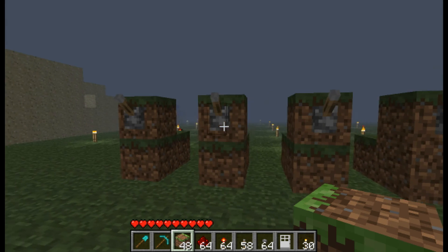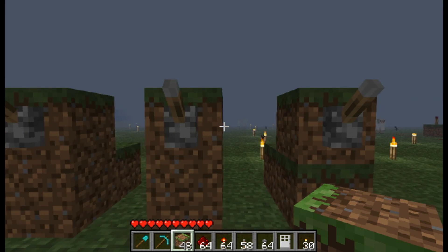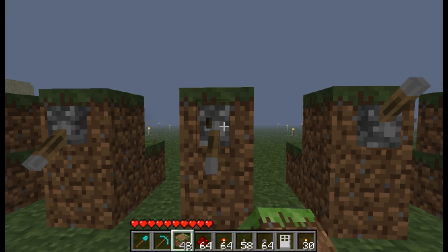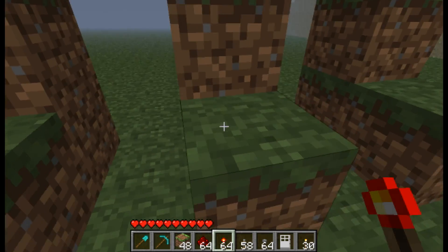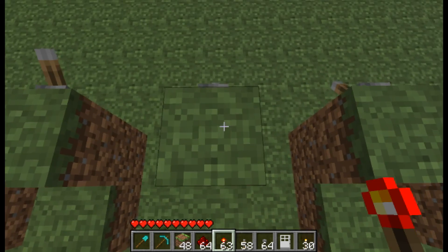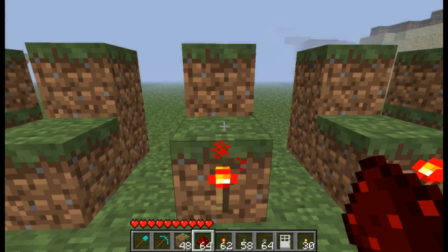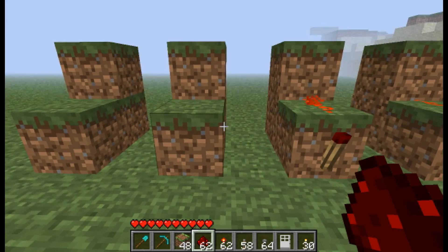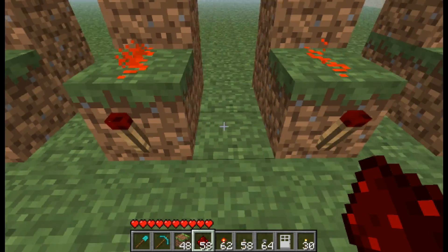Right now you want to put down the levers that you want to be down in your combination. For this example, the second one and the third one will be down. So you go to the ones that are down and you put torches on them — double check which ones are down. These two are down, so I'm going to put torches on the back. Now you just connect that with redstone and they turn off automatically. The rest you can just put redstone down like that.